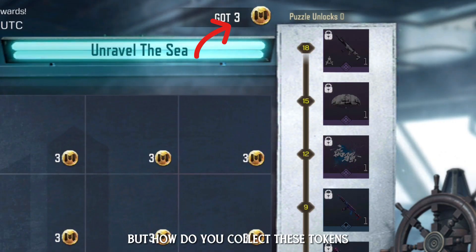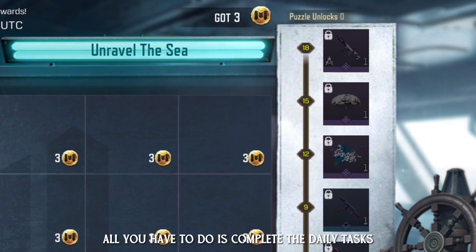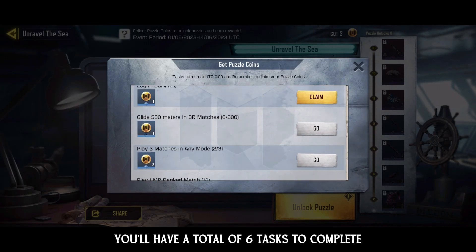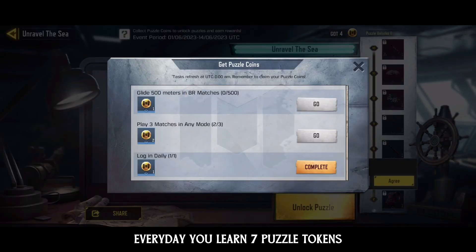But how do you collect these tokens? It's actually quite simple. All you have to do is complete the daily tasks. Just click on Unlock Puzzle to see the tasks for each day. You'll have a total of six tasks to complete, and every day you'll earn seven puzzle tokens.